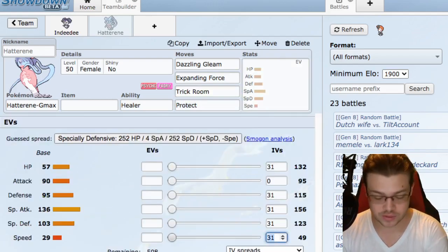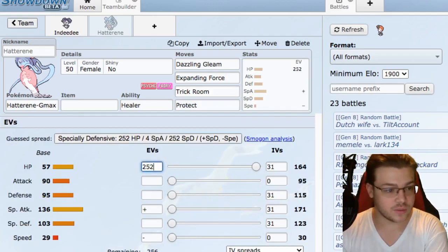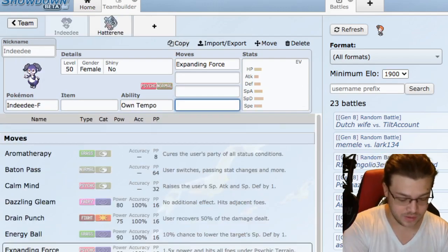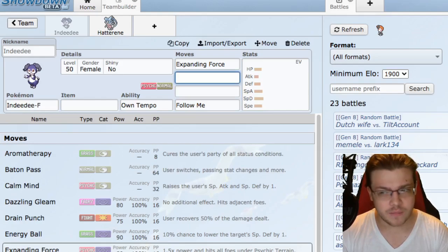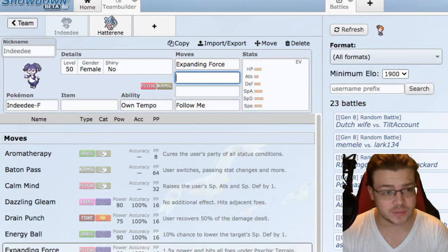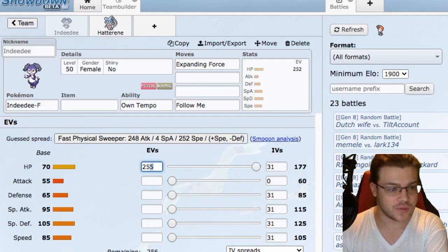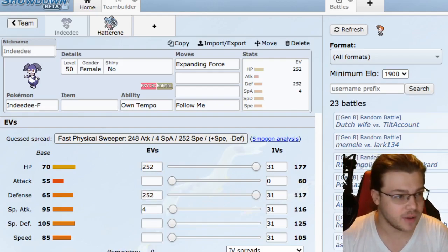Hatterene is going to have zero speed with Quiet nature, running 252 HP and 252 Special Attack with 4 in Defense, sitting at 30 speed - very low. For Indeedee we're going to hit Follow Me. We'll run Bold nature, 252 HP, 252 Special Attack. You could run zero speed if you wanted to, but we're not always going to be activating Trick Room.